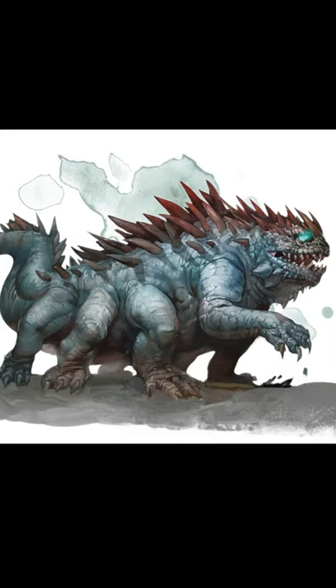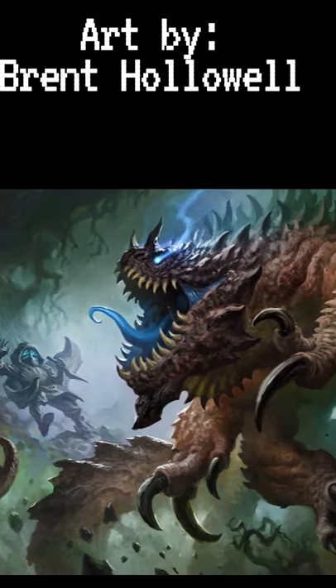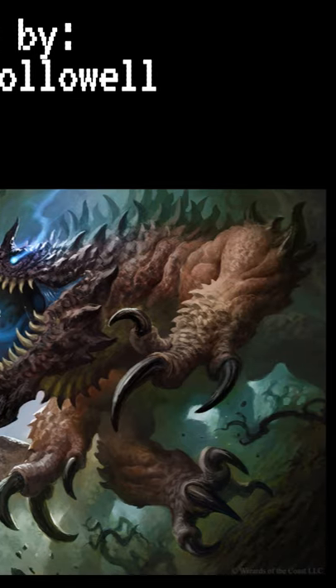The basilisk — a D&D favorite. You can't go wrong with a good basilisk encounter. They're fairly straightforward: they look at you and turn you into stone. It can be fun to describe the stone statues around a basilisk lair and watch the players realize what they're walking into.